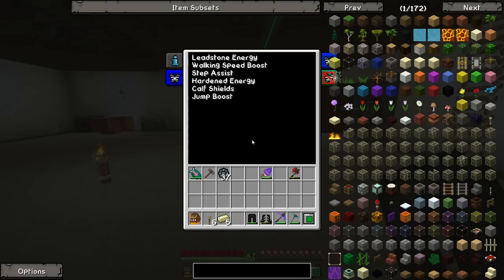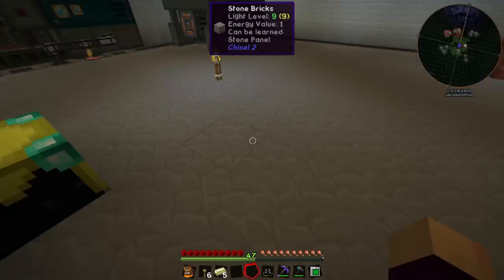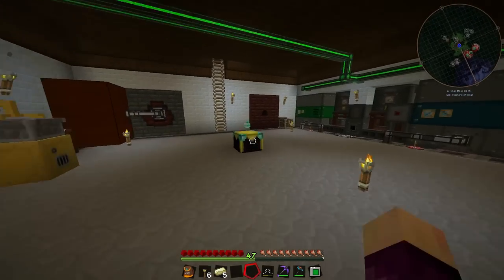The legs probably have the most upgrades of any piece of armor. I added jump boost, calf shield, and we already had step assist - step assist is basically the one that lets us walk directly up blocks without having to jump. We also have walking assist that lets us run super fast.